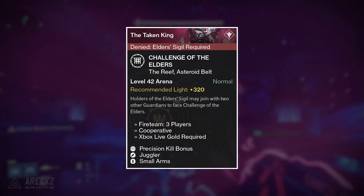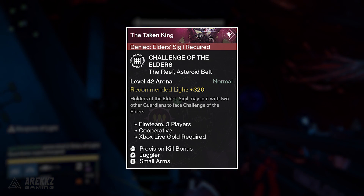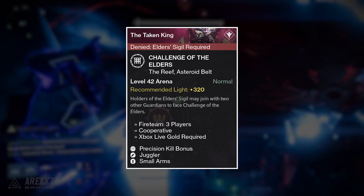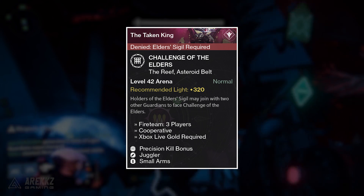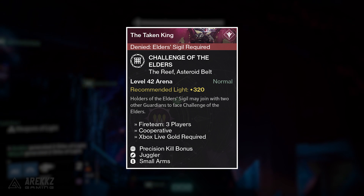Speaking of the Prisoner of Elders, for Challenge of the Elders this week your modifiers are Juggler and Small Arms — so no ammo drops for your equipped weapons and primary weapon damage is favoured — and your bonus is Precision Kill Bonus, so aim for the head, aim for the stomach — you know the deal — and that'll give you more points.